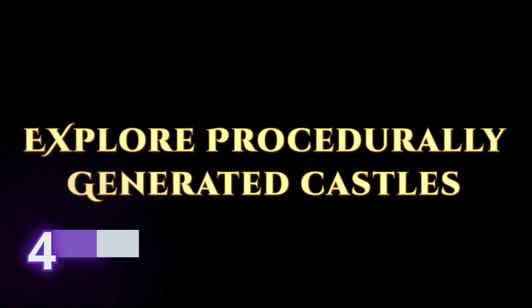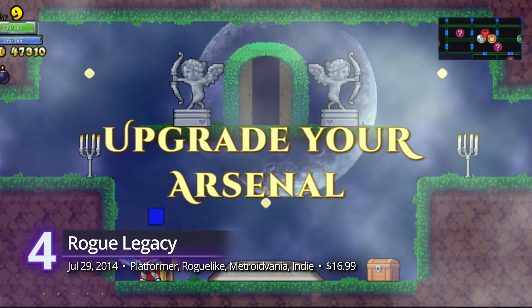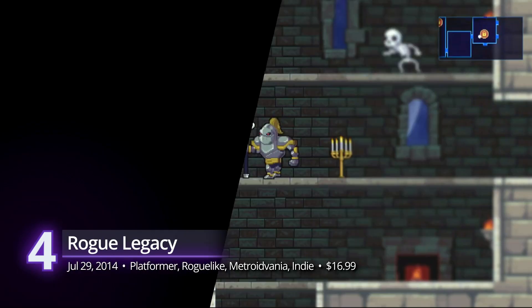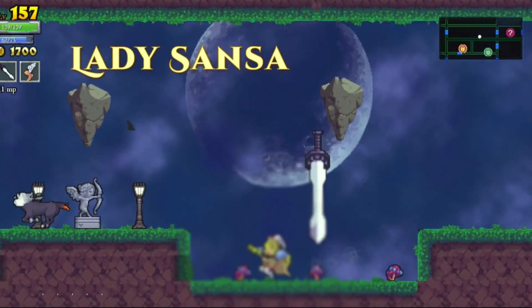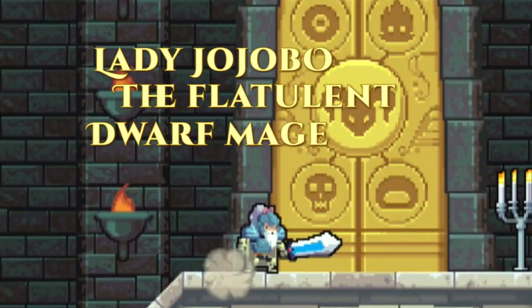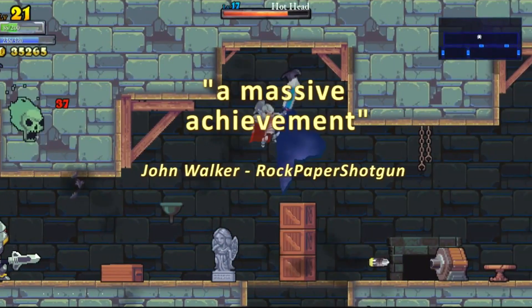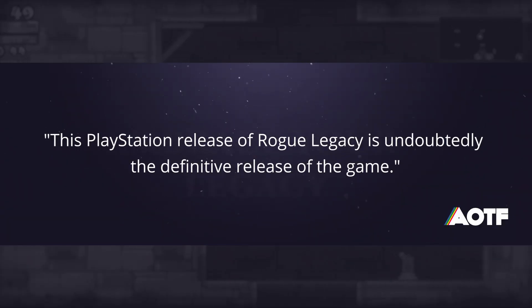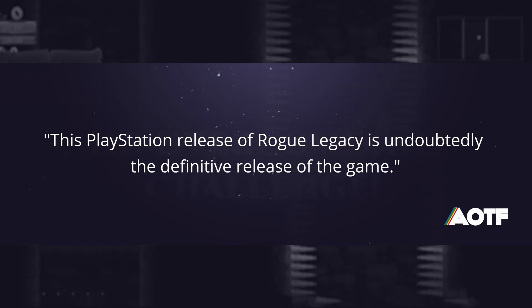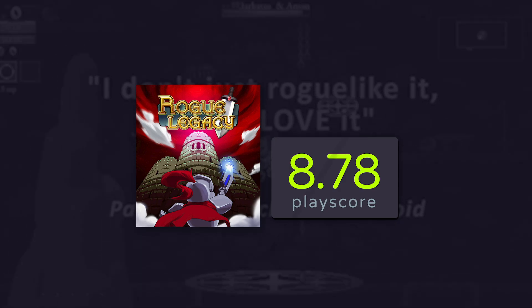At number 4, Rogue Legacy. The concept of life and death in a roguelike is pretty common. When permadeath is a major mechanic, why not introduce a story element where your offspring succeed you? Rogue Legacy's smart take on this cycle means that every time you shuffle off your mortal coil, your kids take your place — but that also comes with a few genetic bonuses or defects. It received a perfect score from Attack of the Fanboy, calling this PlayStation 4 port the definitive release of the game. A PlayScore of 8.78.